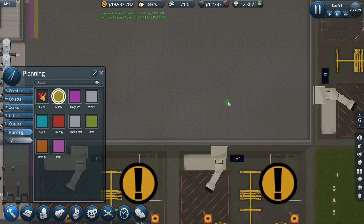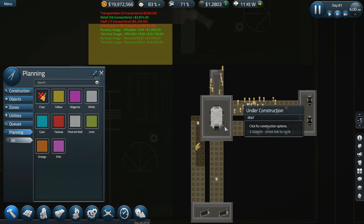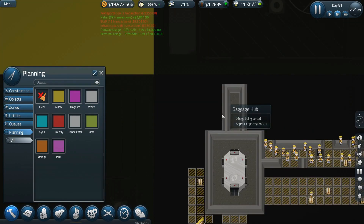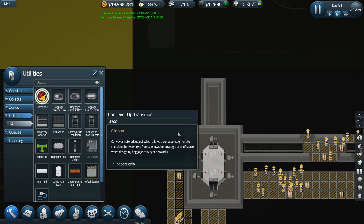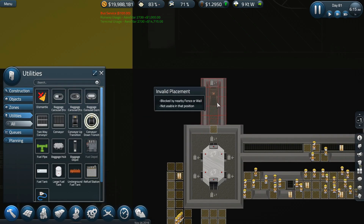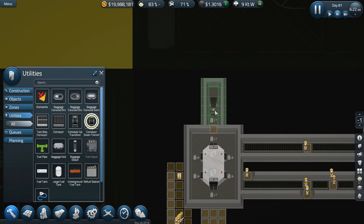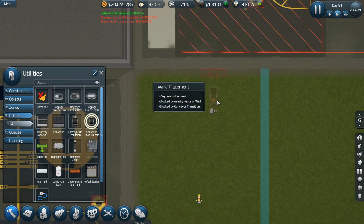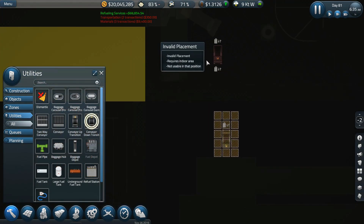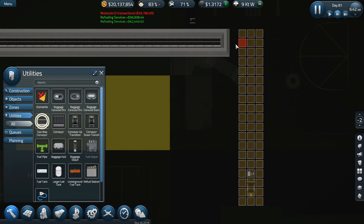If I were live streaming this, it would probably be a lot more intense — I feed off of other people. So that's in there. Utilities dismantle — that conveyor transition down needs to turn around and then a two-way conveyor can be hooked up to that. That is hub to hub so that needs to be a two-way. Perfect, that is done.